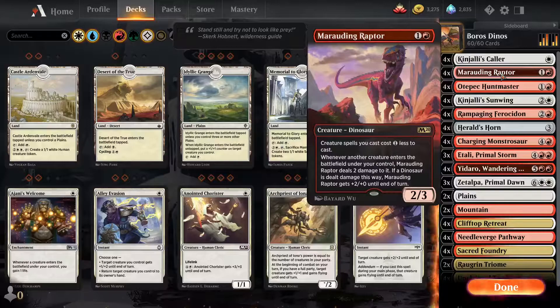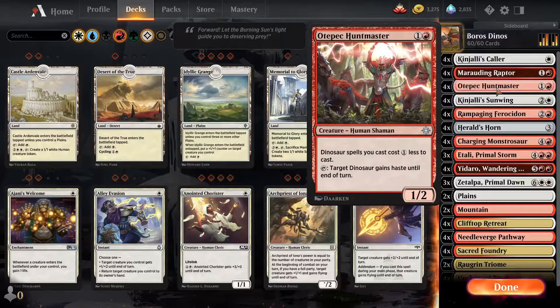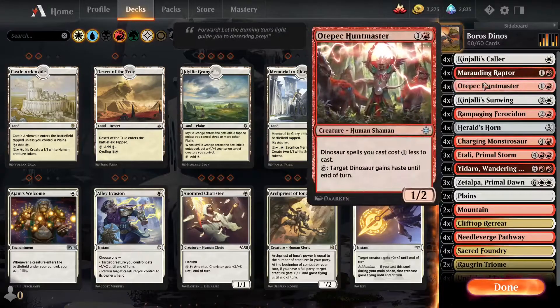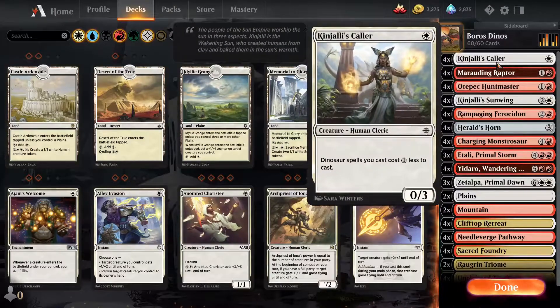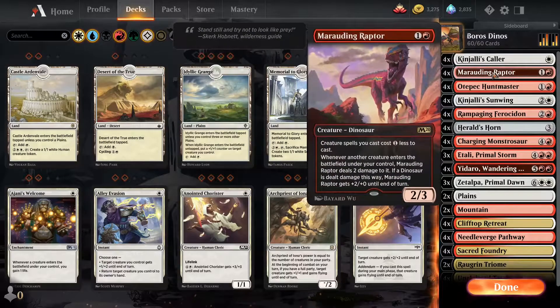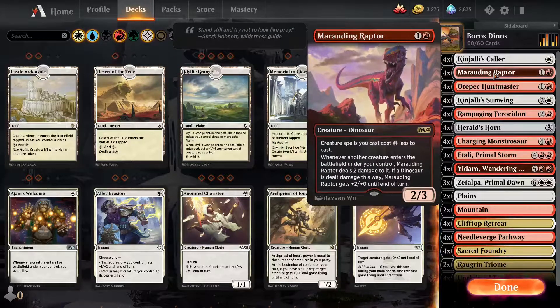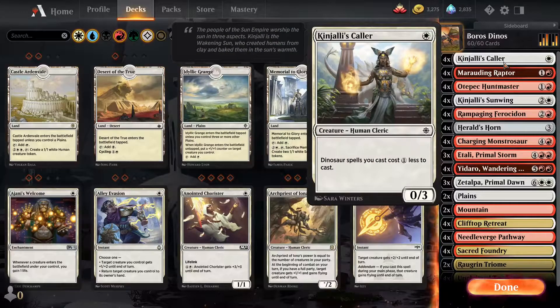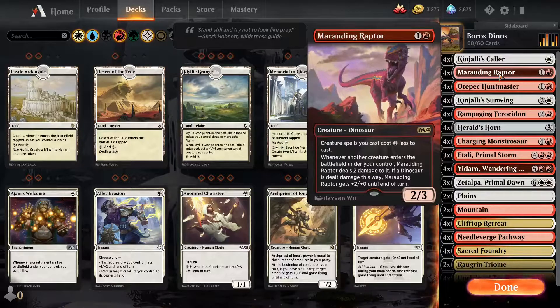First off, we've got Kinjali's Collar — a fantastic turn-one play. Marauding Raptor as always is great, and Otepak Hunt Master is doing good work. One thing with Boros Dinos, at least this list, is it gets a little awkward on turn two if you have Kinjali's Collar, Marauding Raptor, and Otepak Hunt Master, because on turn two after playing Kinjali's Collar you're going to want to be playing Marauding Raptor for one — but then that means you can't play Otepak Hunt Master anymore.